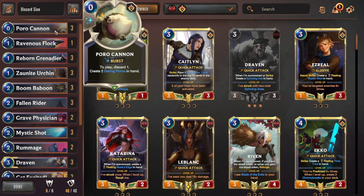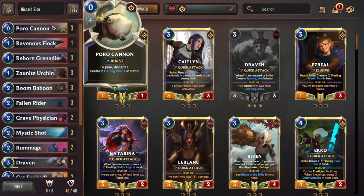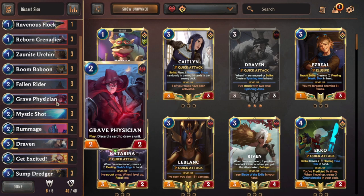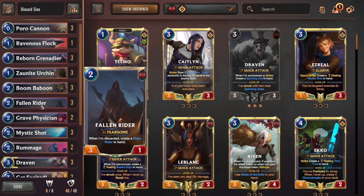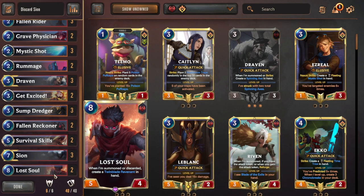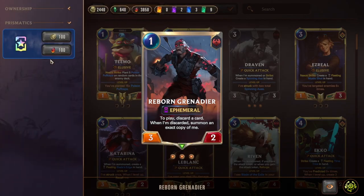Generally you're looking for one discard card and one discard fodder card. The discard cards are Porro Cannon and Zornite Urchant — those are the two best — and then Grave Physician. There's also Sump Dredger, but I would never keep Sump Dredger. The two best discard fodder cards are Fallen Rider, which lets you play the Risen Rider on turn two, and Lost Soul.